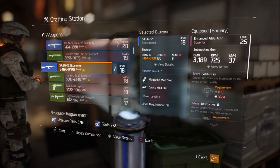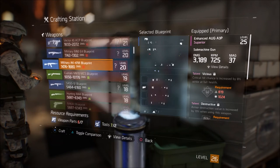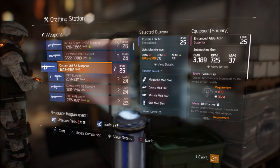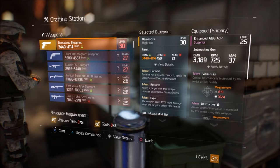Let's pick a random gun to craft. This is a SAG 12, specialized, versus my Hog — which I really like, it's a really good gun. If you guys have this game, you should get the Hog, and if you can get the A3P it's really nice as well.